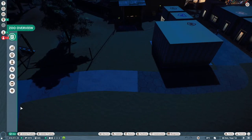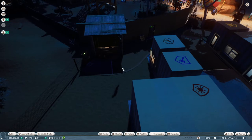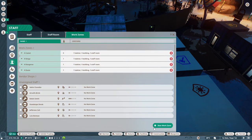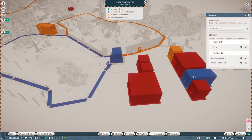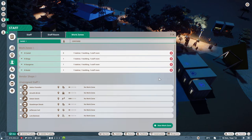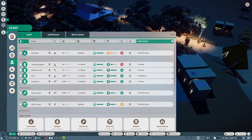We definitely need a new keeper to take care of our camels. Let me know in the comments if you want to be keeper of the camels! The work zone will be the camel habitat keeper area and this little staff room. We already have a work zone for that. Let's just assign this person for now - and it could be you, yes it could be you.